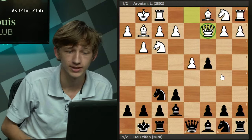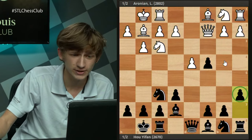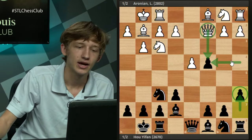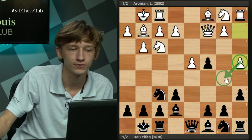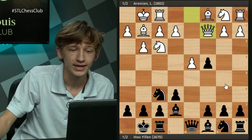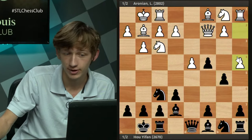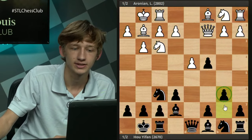Players with the black pieces have tried all sorts of things here. The move a6 is kind of the front-runner as a main variation. This is one reason Qc2 is seen as slightly better than Qa4 — they both have the idea of Qxc4, but with the queen on c2, after a6, white has the serious option of playing a4 to prevent b5. While you can play with a lot of theory there, in this game Hou Yifan introduced the idea of playing b6 instead.